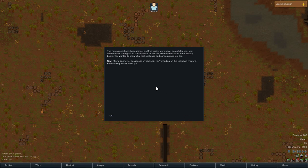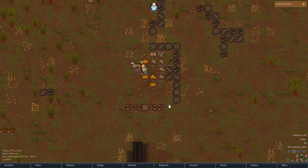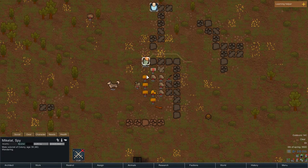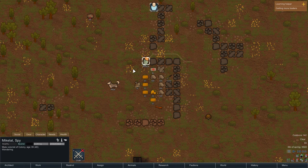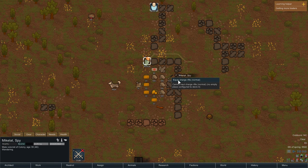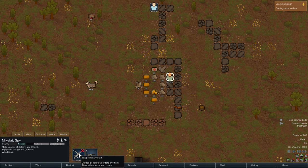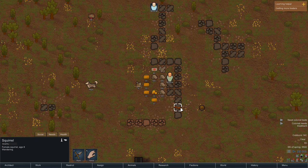After decades in cryo sleep, we're landing on this unknown RimWorld — real consequences await. Here we go. First thing: we're going to unforbid all these items. A lot of interactions in this game are autonomous, but you can force people to do stuff. I'm going to make myself equip the charge rifle. Now I have a charge rifle and if I draft myself I can tell myself to go kill stuff.